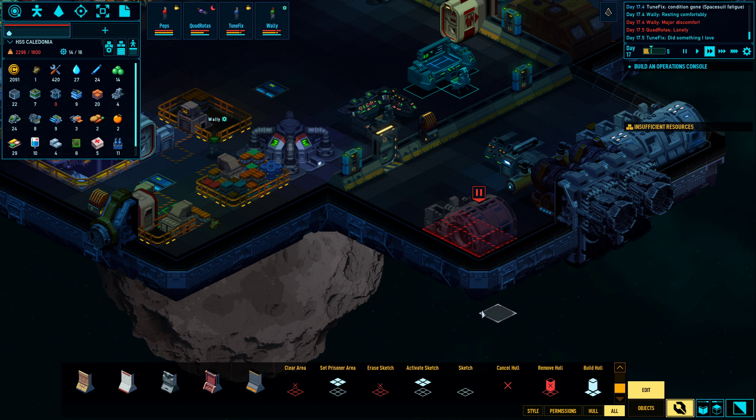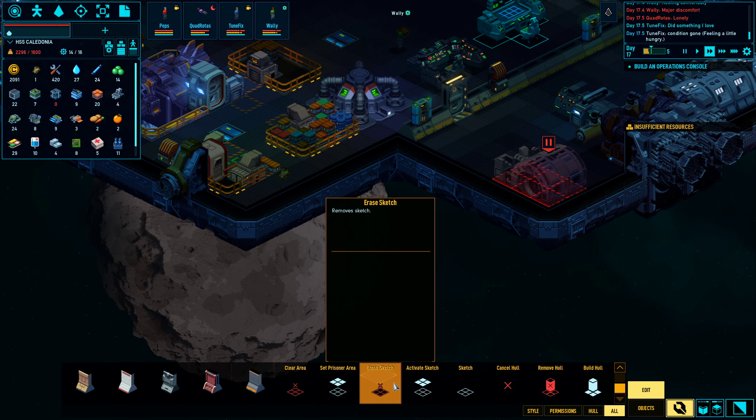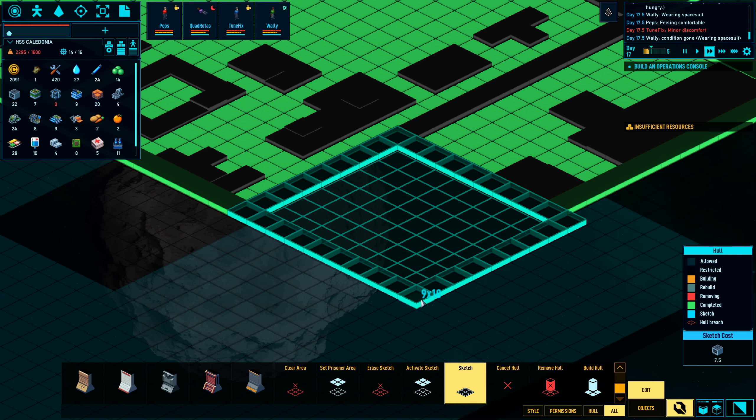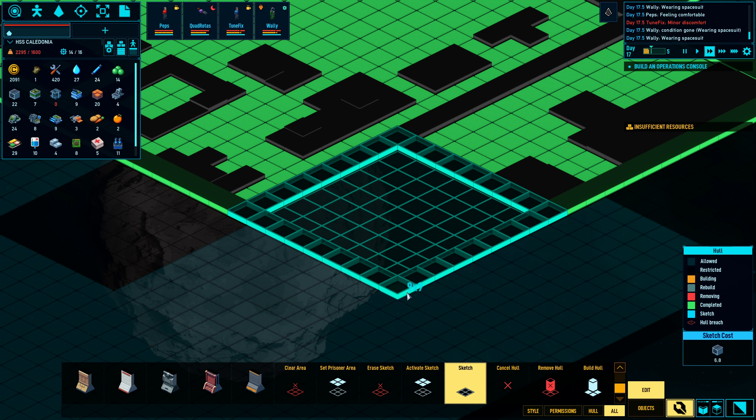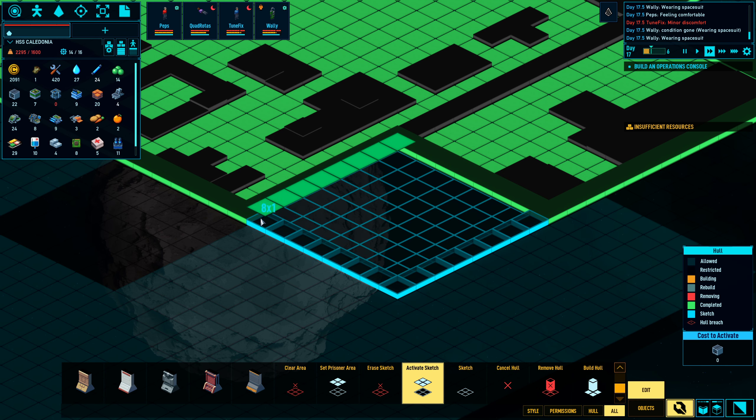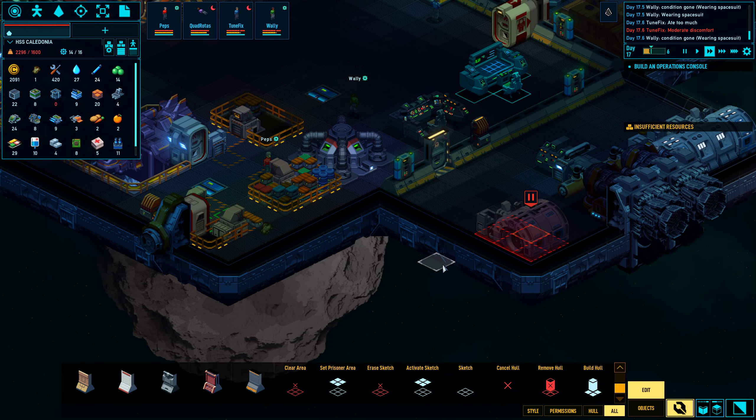Which means it would probably be a good idea to sketch out this space and activate it for the new hyperdrive. Let's activate those two first so we can build a wall.